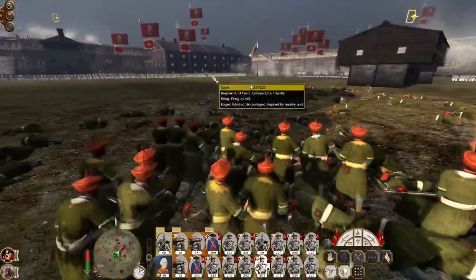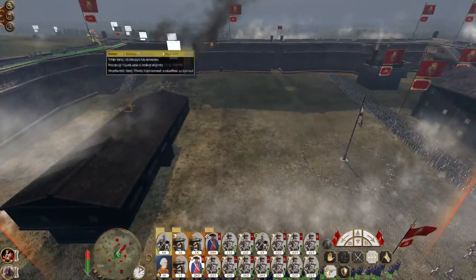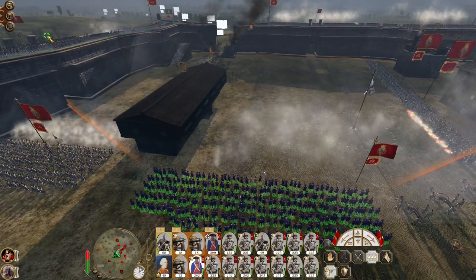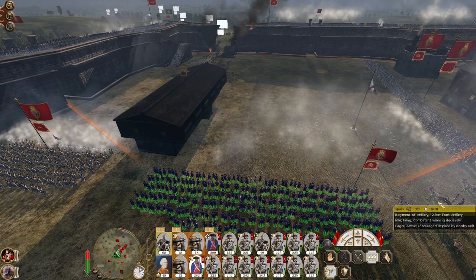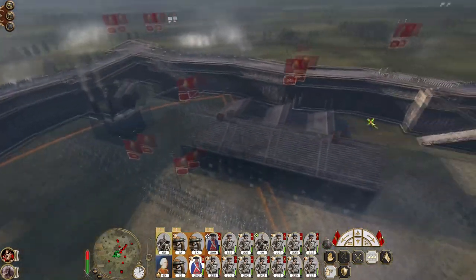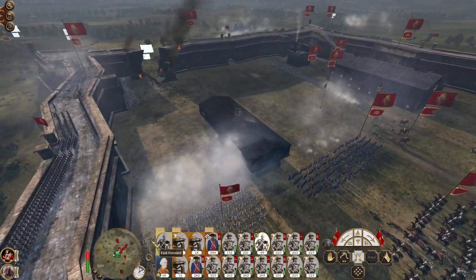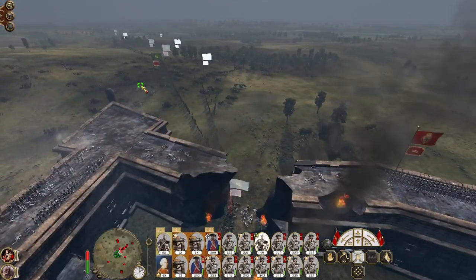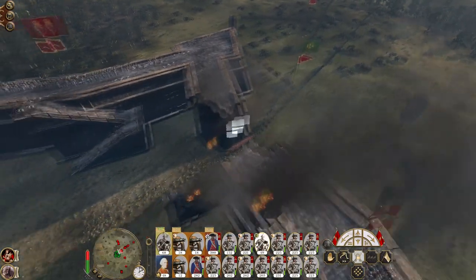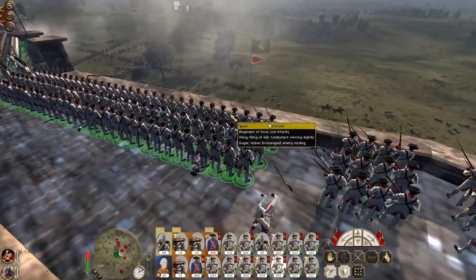The 17th are going to go down. The advantage of having line infantry is that their morale goes down in steps with every volley, whereas constant fire from militia makes morale drop sharply all at once — so a step decrease, step decrease, step. The 18th light horse get back inside. Let's speed up time because fundamentally we've just got a whole bunch of men running away.